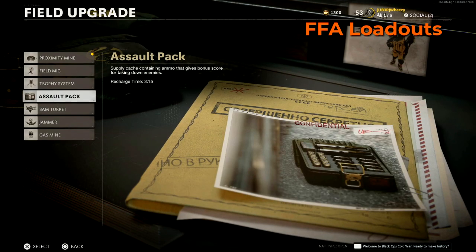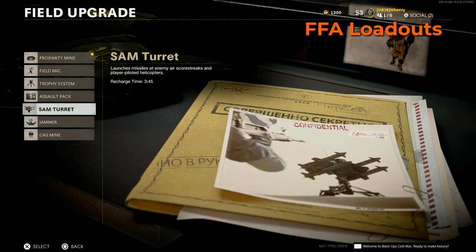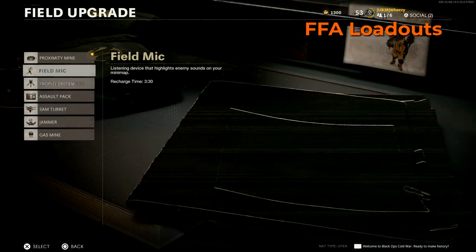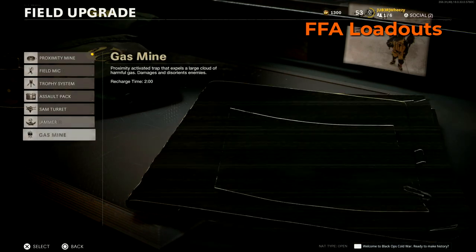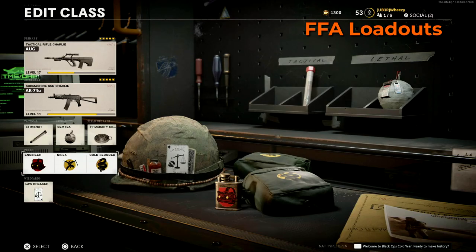The Field Mic isn't very useful since your engagements happen so quickly. Trophy Systems aren't needed much since there aren't many grenades. Assault Packs probably won't be needed for ammo refills. Sam Turrets won't see much use since you won't run into many scorestreaks. Gas Mine might be somewhat useful but has a two-minute recharge time and won't get you kills the same way the Proximity Mine does. I'm not necessarily recommending specific weapons here, because part of the idea of playing free-for-all is to be able to rank things up — if you want quicker ways to rank weapons, play free-for-all. You'll naturally figure out which are the strongest weapons because you'll get killed by them a lot.